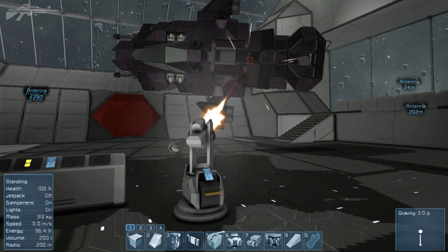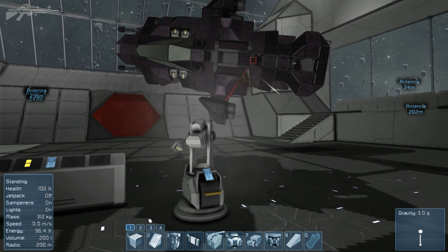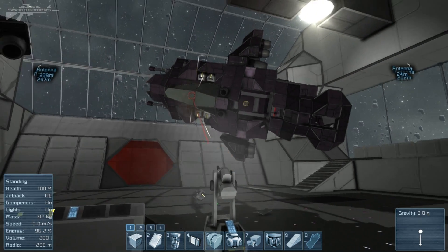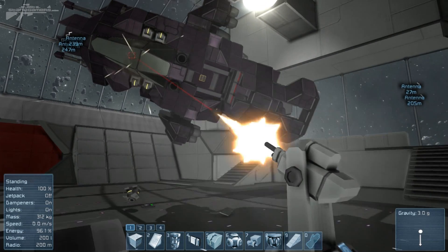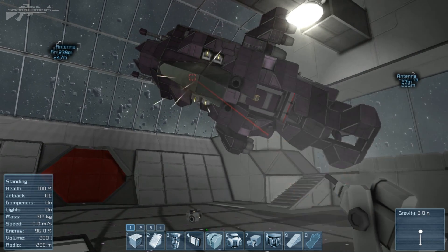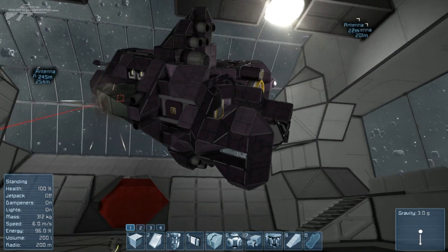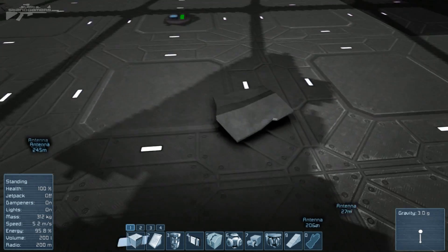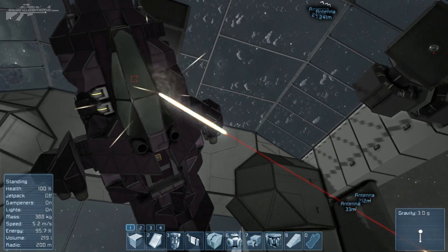The turrets do target items first — things like thrusters, cockpits, and the actual containers themselves before they target the individual armor. So it's most likely that you're going to take a ship out pretty easily without actually destroying all its armor, unless the cockpit is covered with a load of armor itself. Let's go and grab that last little bit of scrap metal.